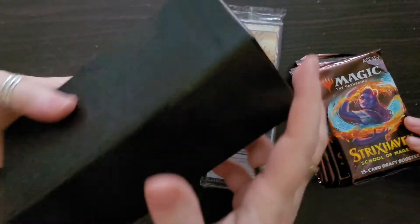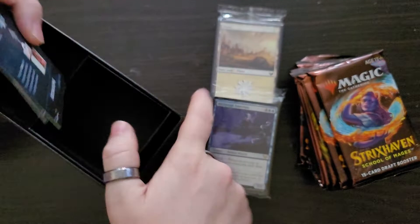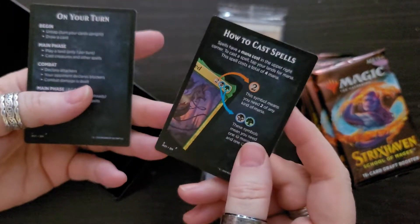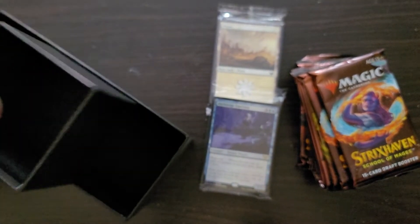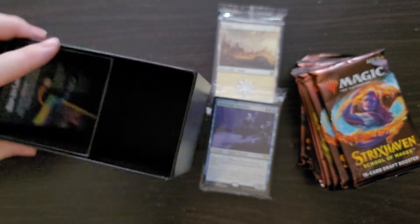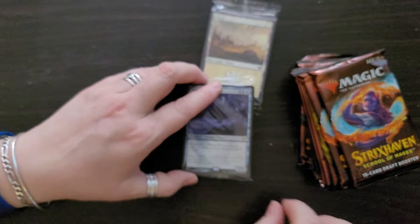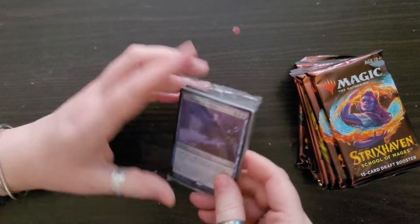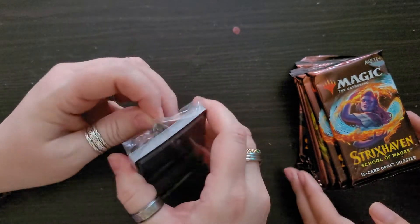And what else is in here? Another card that won't come out. Then you get these things here to teach you how to play. In this one, you don't get a book — usually when you open these you get a book inside, but no book. So we're not going to open the land; these are just land cards in here. We're going to open this little booster set and see what's in there.